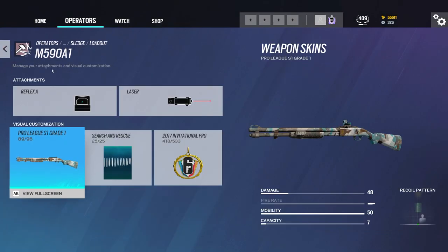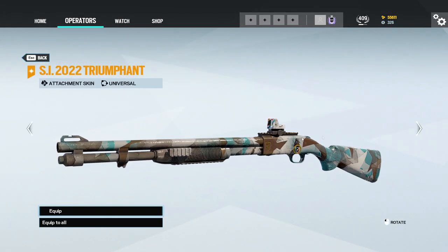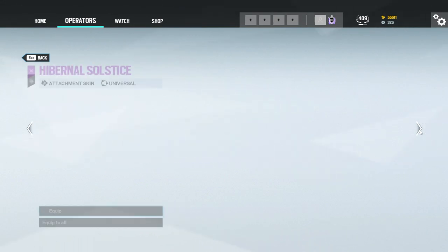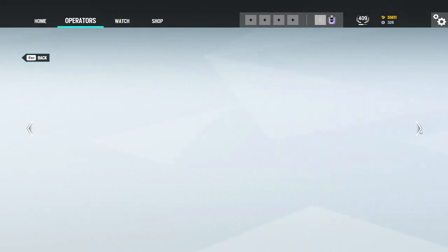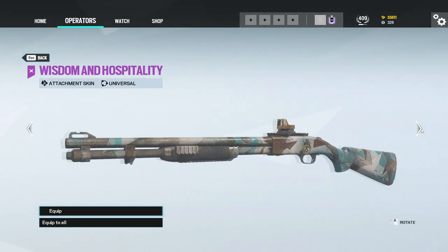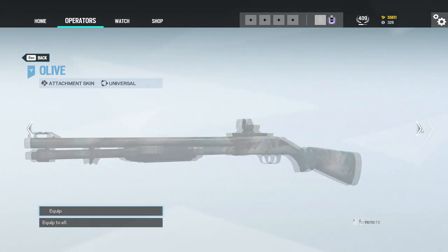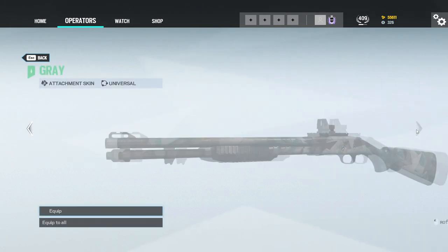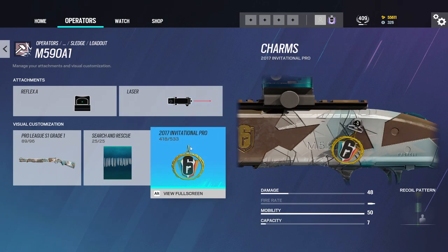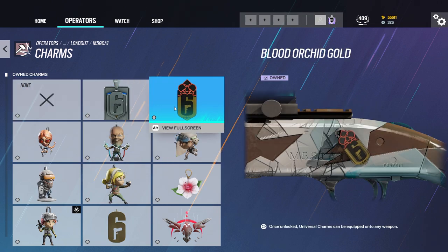So that's all the skins. Let's take a look at the charms. Not very many. You're showing it on a shotgun. You need a natural gun for those. I'll show you a natural gun in one second. And then we got the trunks: Black Ice, Gold, Chibi, Chibi, Champion, Champion.